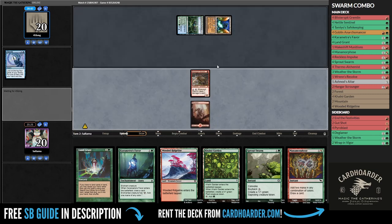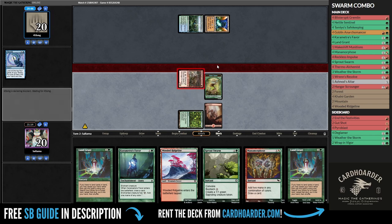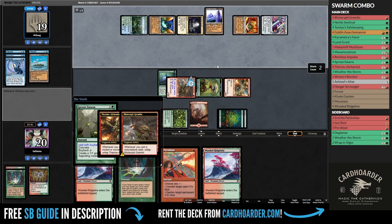We are a bit flooded, but we will be okay as long as we hit our combo pieces. As it is right now, we only need a couple of untapped creatures to go infinite with Sprout Swarm. They tried to counter my spell, but I was ready for it with my Pyroblast.